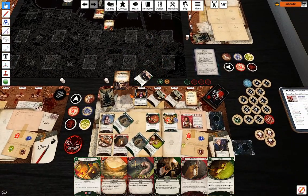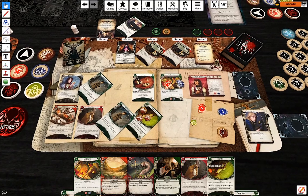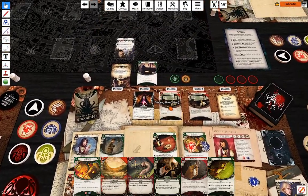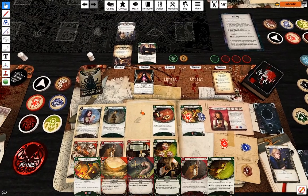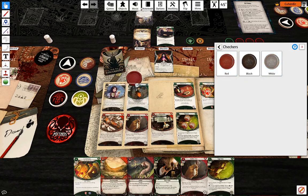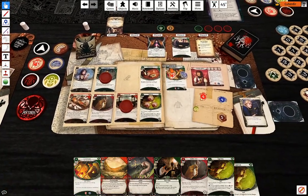Enemy phase: Ishimaru hunts, inflicting one damage and one horror. Upkeep phase — where is our lovely little enforcer? Just to signify those are stacks of two. Have a little bit more wiggle room here.